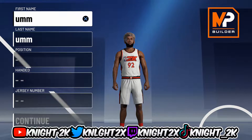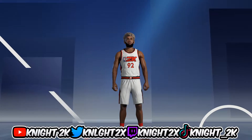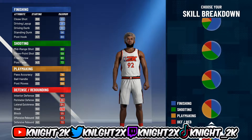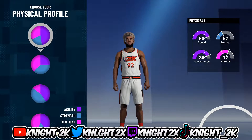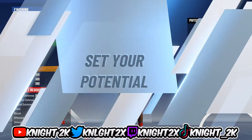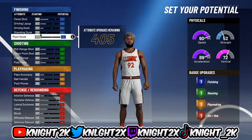Making this video as fast as possible but still being clear. Position: point guard. Handedness doesn't matter — I go with left. Jersey number doesn't matter. The pie chart is the very last pie chart, mostly red with a little bit of green. You get gold shooting. You want to choose the first physical profile.